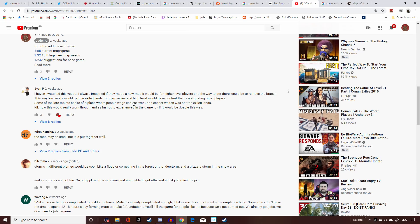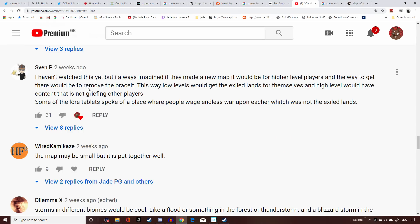Going through comments: Sven P suggests a new map would be for higher-level players, accessed by removing the bracelet, so low levels get the Exiled Lands and high levels get content without griefing others. I kind of disagree — game developers don't really want to level-gate DLC. Most modern DLC launches with a one-time buff to get you up to level, so groups of friends can all play the same content together. That said, level-60 dungeons specifically could work — just not the whole DLC.